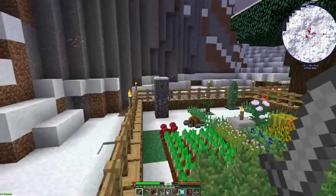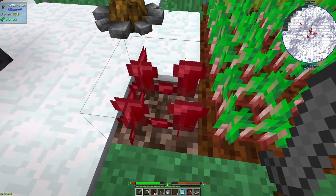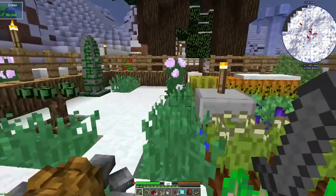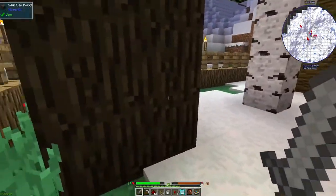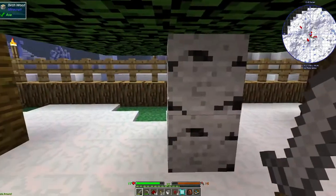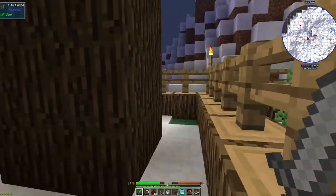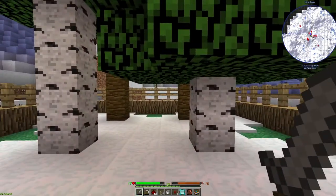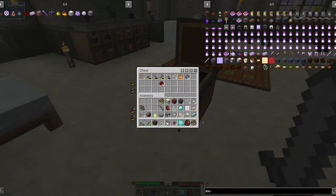I also went ahead and planted our nether wart here and it's going pretty good. Then I went ahead and made this little area here for trees, so we've got dark oak, birch, and jungle trees growing here, which is super cool. I could probably expand it to also have some oak trees, but for now that's what we've got going.